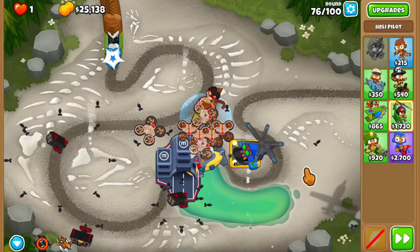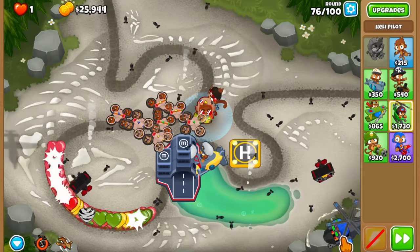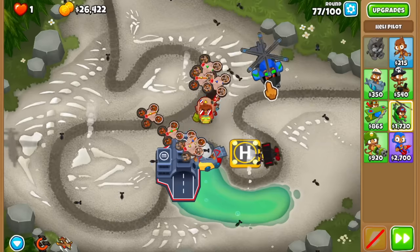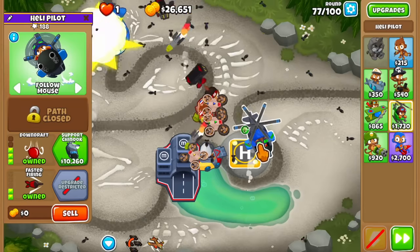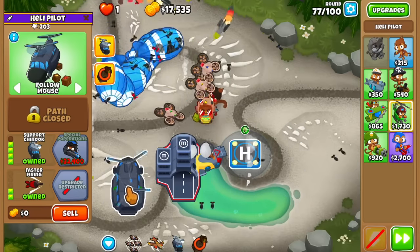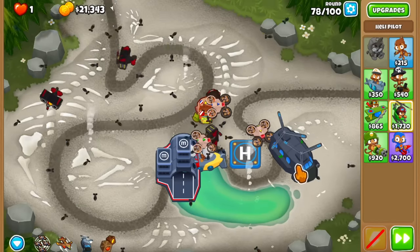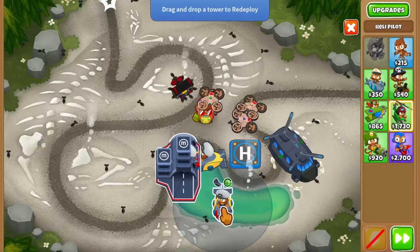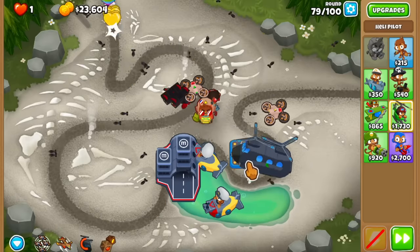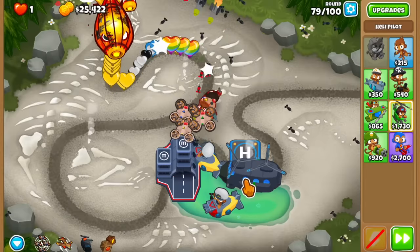I'm going to use Etienne's ability and move the heli to the right corner so it doesn't create a regrow farm. We took it down — a little close but we did it. That's the green light to buy the Support Chinook, which is way better at blowing back ceramics. The Special Operations heli is next at 32,000. Let me also reposition both subs toward the back and get one into a prime spot near the Buccaneer.